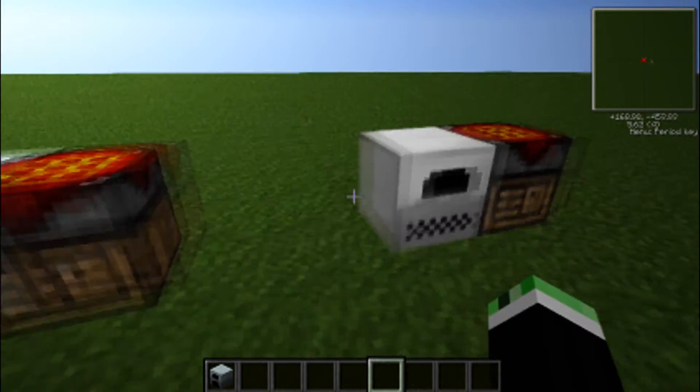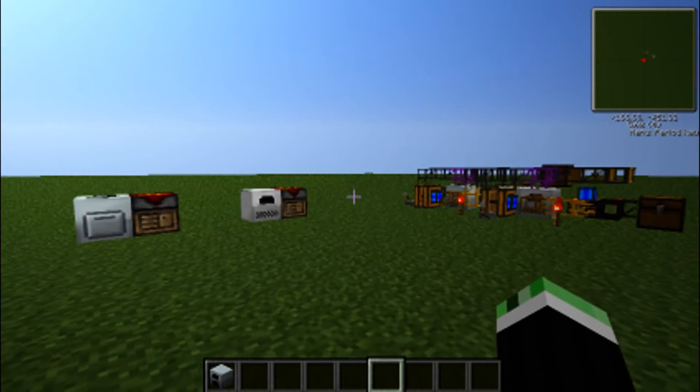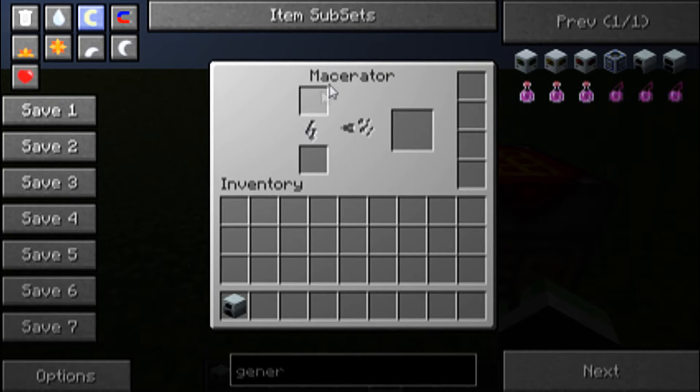This has been the macerator and electric furnace tutorial. Next one should be a rotary macerator — basically the upgraded version of this — which will have two inputs instead of one, and two outputs.